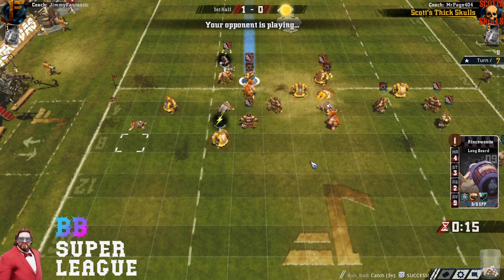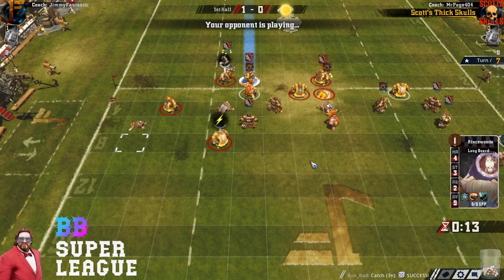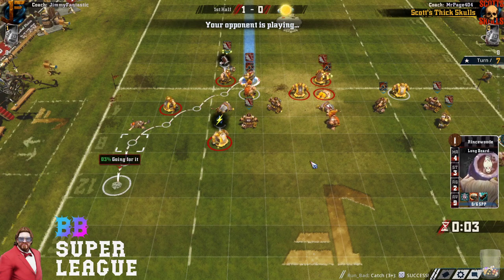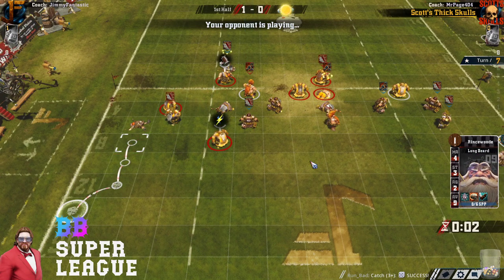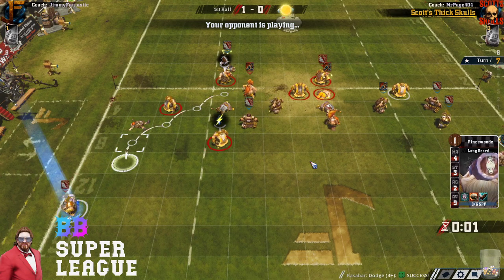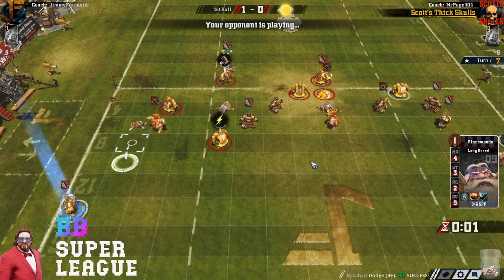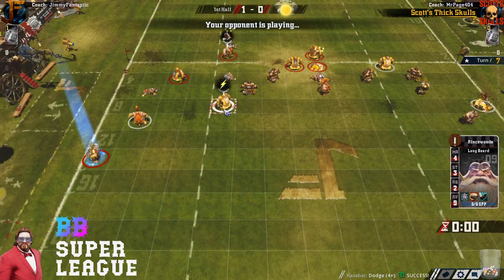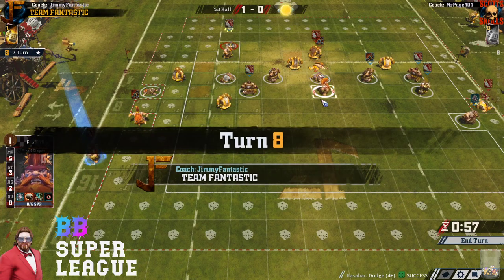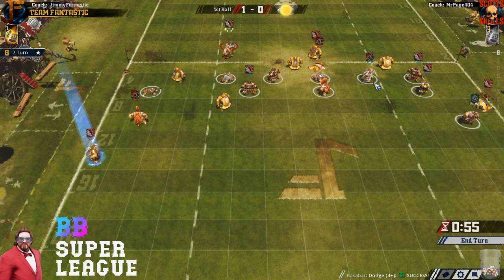The Slayer can't get to the sideline square. Make your man — there you go, that's the right play. Doesn't fall over, doesn't fail the GFI unlike Jim earlier. And that's going to seal it. What a play there by the Slayer with the dodge! Now Jim's in real trouble here to stop this, really in trouble.